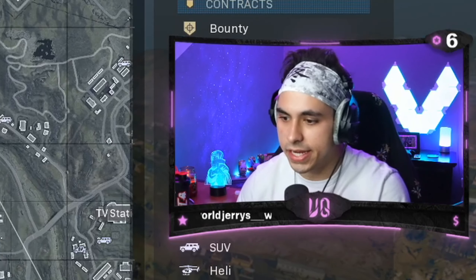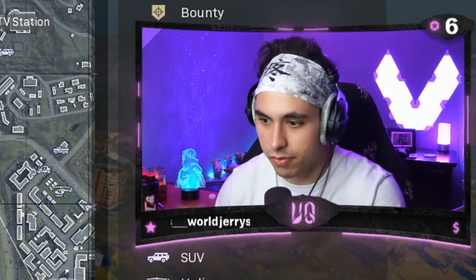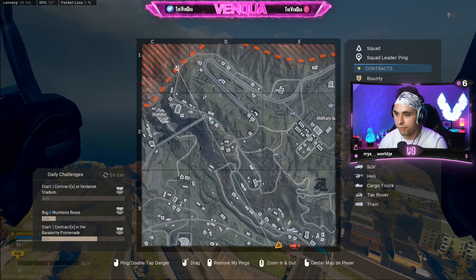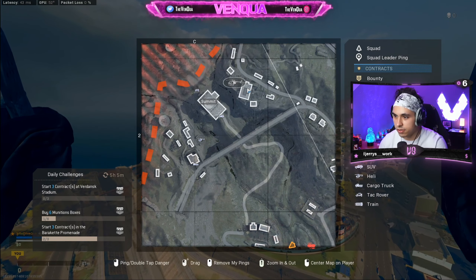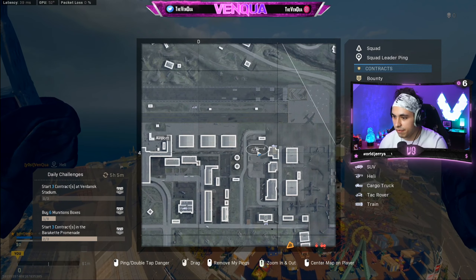So there were a couple heli spawns I missed. I realized this after jumping back into another Plunder, and realized there are some heli spawns that I did not mention or see earlier in the video. I mentioned the one by Summit right here, but there's also a heli spawn across the other side of Summit right over there. I also missed the heli spawn over by the OG factories — this one has always been there. It's an OG heli spawn spot.